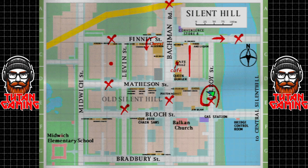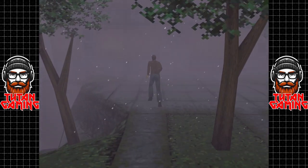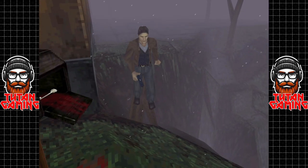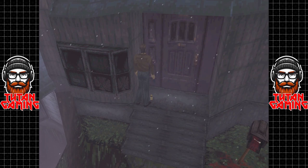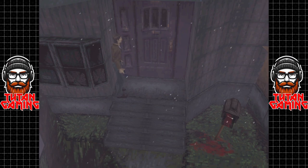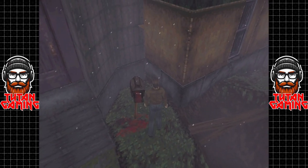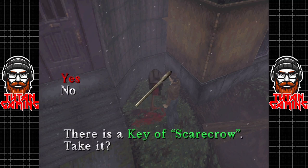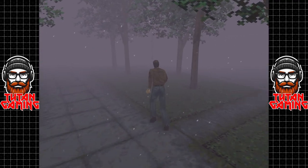This is circled on the map, which means somewhere here is our key. I remember actually struggling to find this place. There's the health drink — I'm going to take that. And I am just going to update my map along the way as we grab these things. And the key. Alright, Harry, let's get out of here.